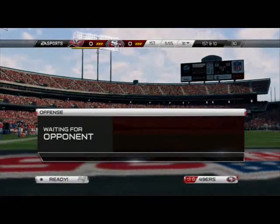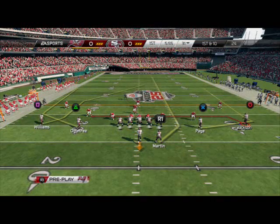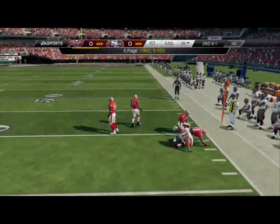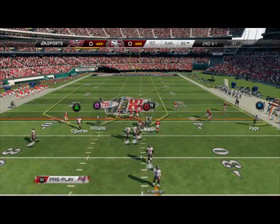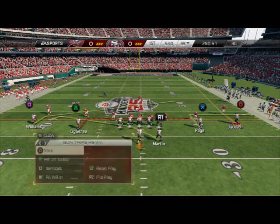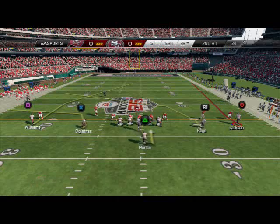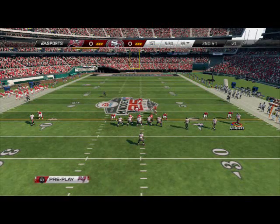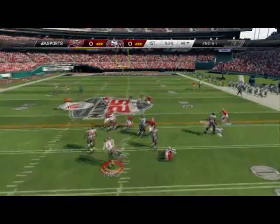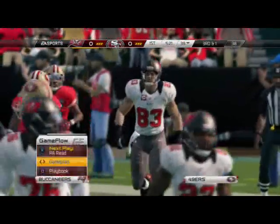Remember, based on the situation, we like to make some hot routes. First read here is the wheel routes — he's going to give us those wheel routes, so we'll take those against man and quickly move the ball out in the field. I like to run no huddle when running the run and shoot; a speedy offense out of this is really effective. Cornerbacks are back, so we recognize that and check down into our gun trips, looking for the smash concept.